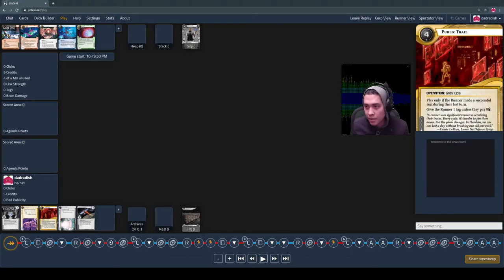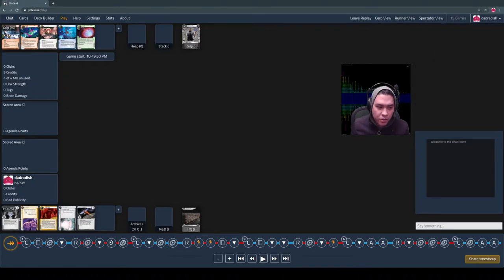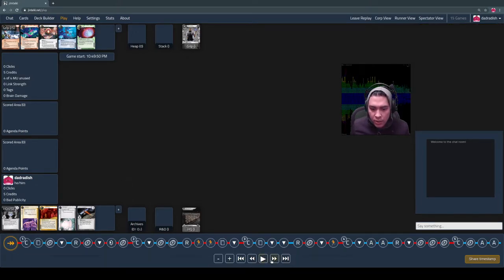There's no economy in the starting hand. These two cards are ice cards, these cards are agendas, and here is an operation — kind of like an event card. I can use it to produce an effect on the game, but this one doesn't give me money. So I take a mulligan. In this game, a mulligan means you take all the cards you had, shuffle them back into your deck, and draw five new cards. You might get those cards again, but it'll change up the pattern.